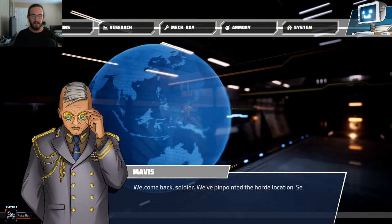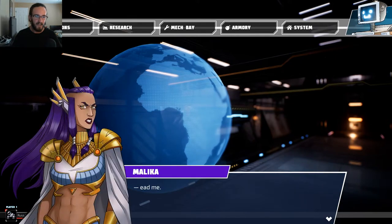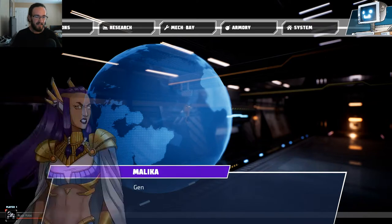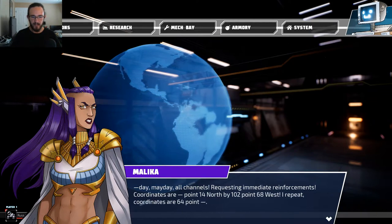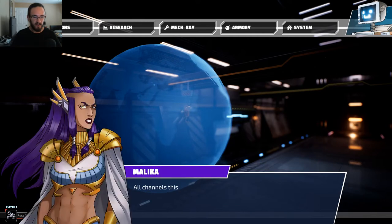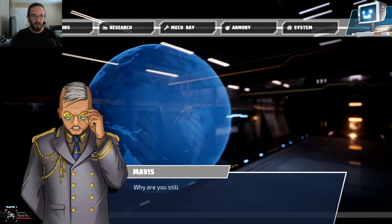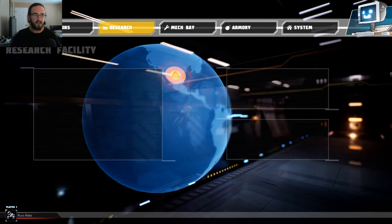I don't have any idea how long I've been recording because I can't see any kind of time adjustment. Welcome back, soldier. We've pinpointed the horde location. Sitesh was already deployed ahead of you. Your mission is to... wait, what? We need to research something — I don't have enough points. Mech stats — armor. We've got to upgrade. I've got 450 points — yes, we can upgrade everything. Excellent! Upgrade armor, upgrade thrusters, upgrade coolant, upgrade actuators.